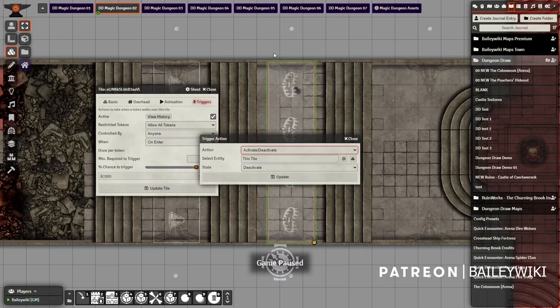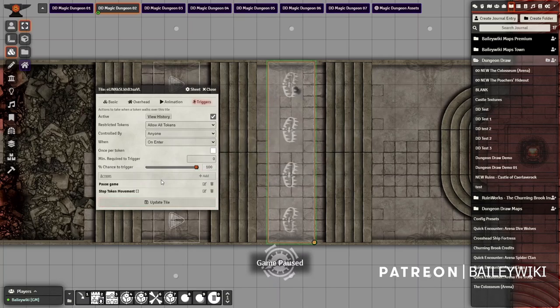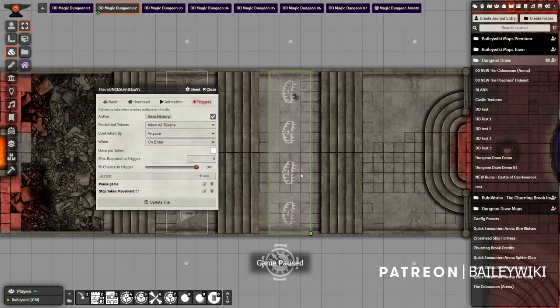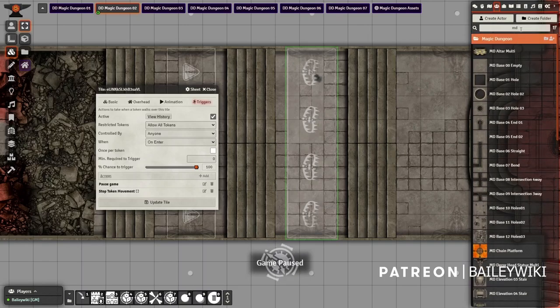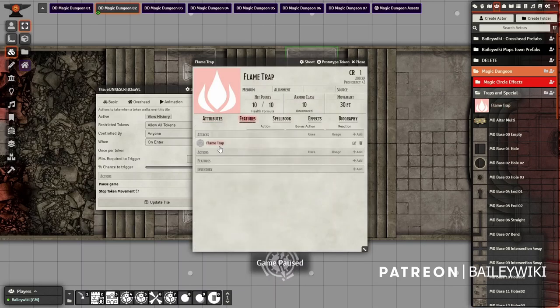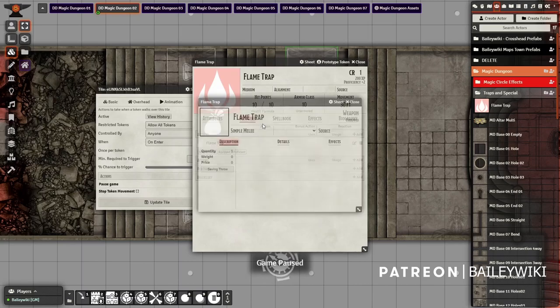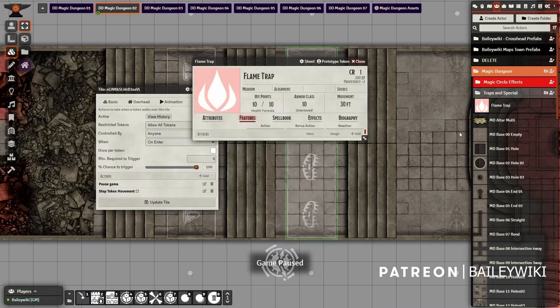In the trap tile's triggers, make sure it's active with a 100% chance to trigger on enter. You may want to tick 'once per token' so it doesn't fire twice. First we'll add: pause the game, stop token movement, and snap them to grid — this ensures the game pauses and they can't move while the trap takes effect. Next we want to attack the player. Using the actor selector crosshairs, select Flame Trap and it gives you all attacks available — I've set up one that causes 6d6 fire damage on a DC 15 Dexterity save.